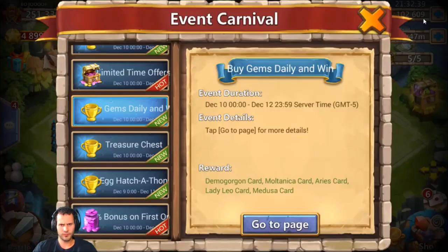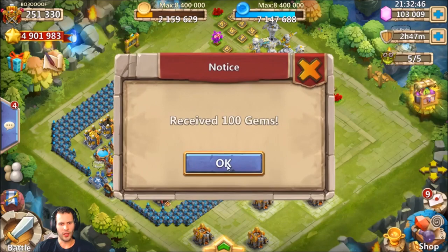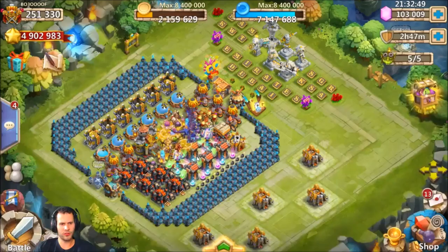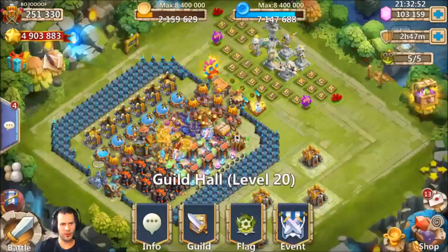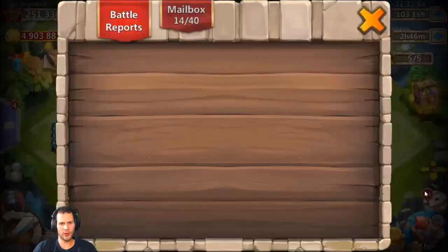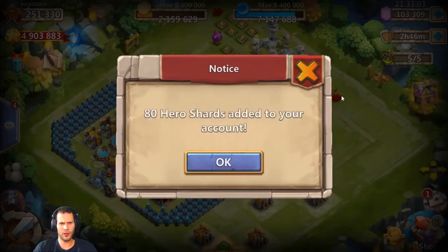Let me sign into the buy gems daily and win — I don't know, is today the first day? Yeah, today's the first day, so can't do that right now. Go ahead and collect all these rewards and go in the warehouse and open up these soul stone trunks. Let me see where he's at — rewards after rewards after rewards. We gotta clear out this mailbox too real quick. Got a pretty good bit of heroes honestly — from about 160 bucks I think he bought, maybe a little more.